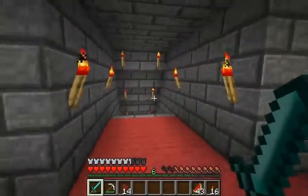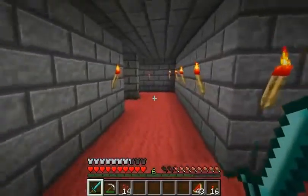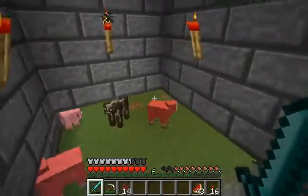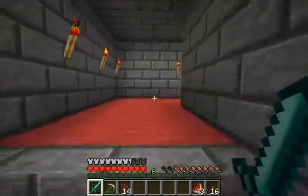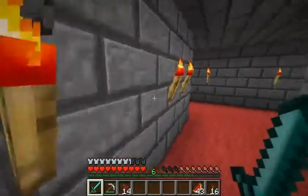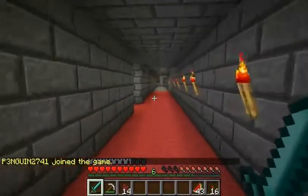Down here is a storage area for a bunch of stuff — mainly cobble, dirt, extra items such as that. Of course we got to have an animal farm or else we won't be able to get most of our necessities. Down there I have a branch mining farm. It's not been the most fruitful effort yet, but it has turned up enough diamond that I can make some items.